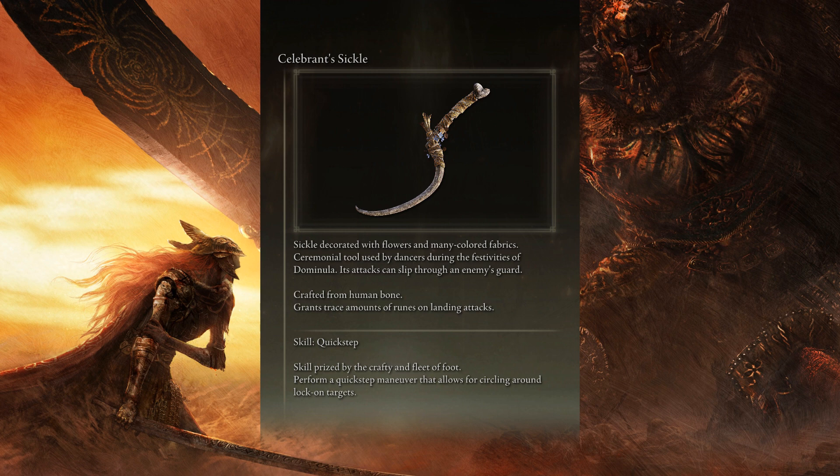Skill: Quick-step. Skill prized by the craftian fleet of foot. Perform a quick-step maneuver that allows for circling around lock-on targets.